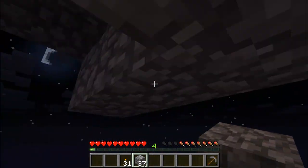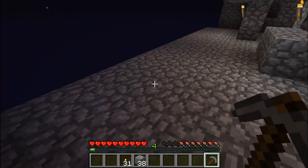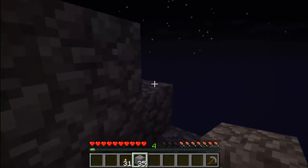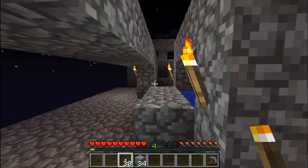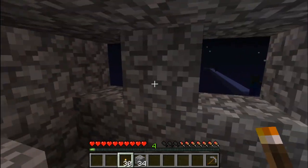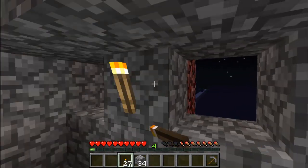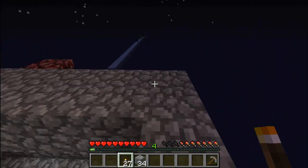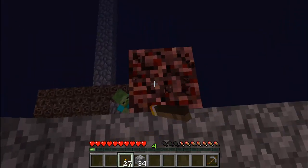It keeps burning. Urgh, yes — I just growled at the fire. Stop burning. Alright let's do this. Little Ethan, what are you doing? I'm stuck in the nether — I can't get out. Why can't you get out? Because I failed and there's no way to get back to the portal.